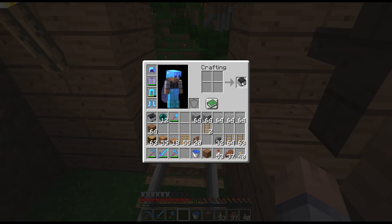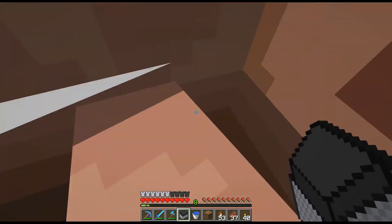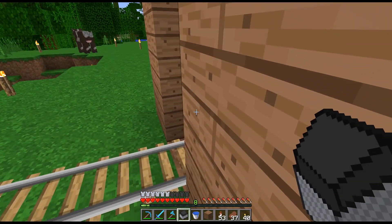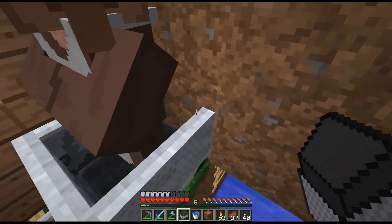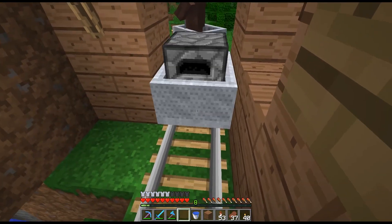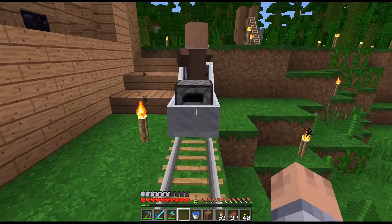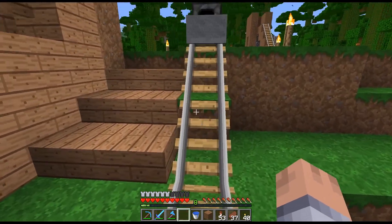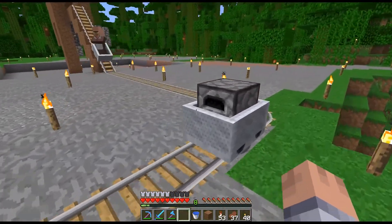I'm gonna make a furnace cart — that is something I found out by coincidence which is really cool. Check it out: when you just right-click a furnace cart it goes. You don't need to give this fuel so it's a lot more controllable. I had no idea that that's how they function.